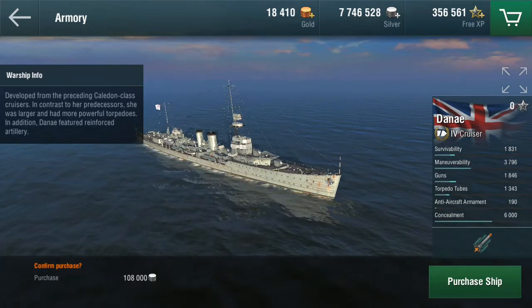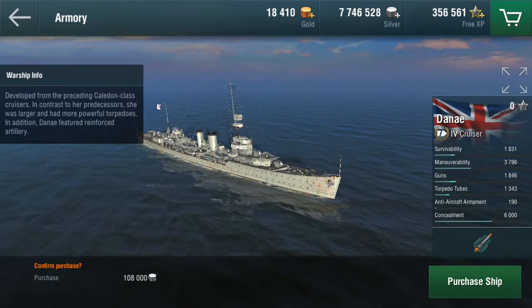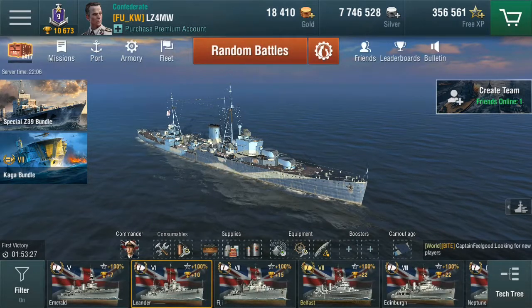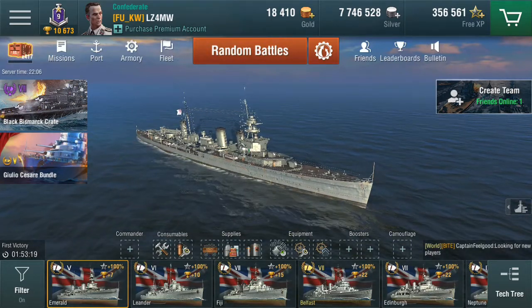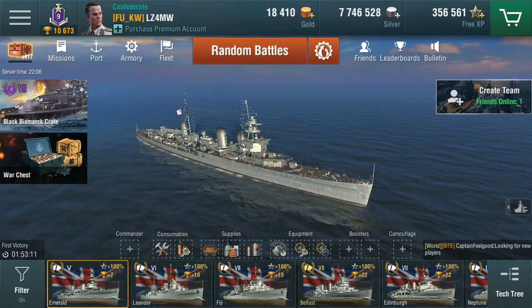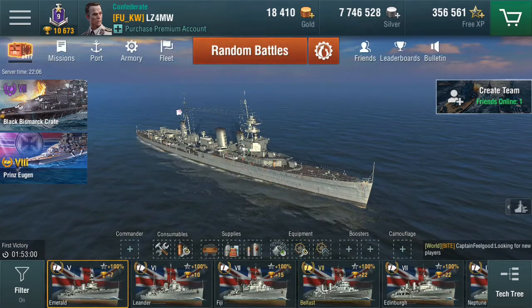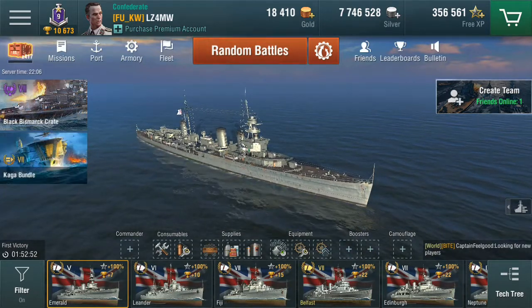These early ships — the Caledon, Weymouth, and Danae — are all ships you'll struggle with while learning to land shots on destroyers, but once you know how to do that this line improves a lot. The next ship is the Emerald. I've kept the Emerald mainly because I had a captain for it being trained up for some of my premiums, like the Warspite. The battleships have different skill requirements, so the captain is essentially a premium main captain who I train through the Emerald.